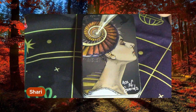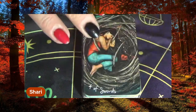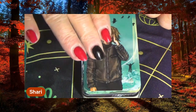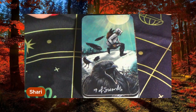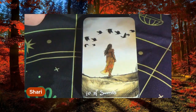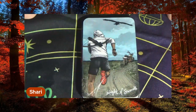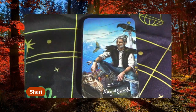Now we're going to the Swords. Ace of Swords. Two of Swords. Three of Swords. Four of Swords. Five of Swords. Six of Swords. Seven of Swords. Eight of Swords. Nine of Swords. Ten of Swords. Page of Swords. Queen of Swords. King of Swords.